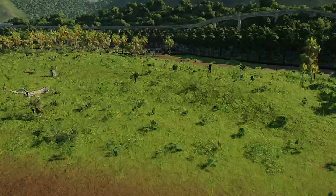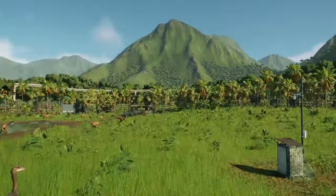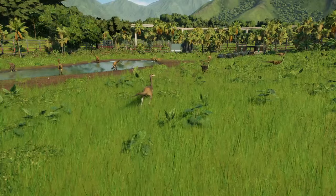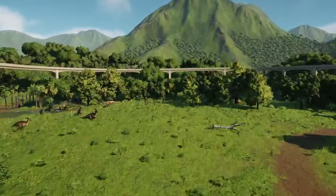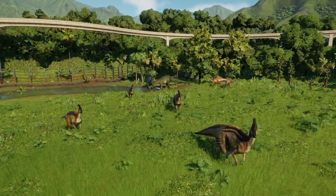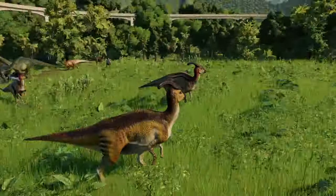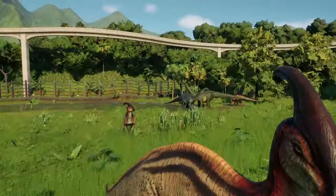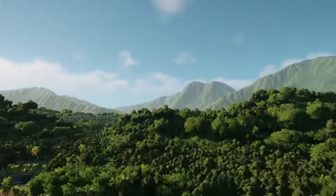Heading out into the rest of the park, we have our Gallimimus Valley, which hasn't really seen too many changes other than the addition of some Lost World Gallimimus — as in the Expanded Lore, Isla Sorna dinosaurs were transported to Isla Nublar, so I thought I'd include them here. There are also some Lost World Parasaurolophus hanging out with the Edmontosaurus and Apatosaurus.